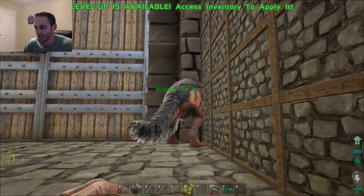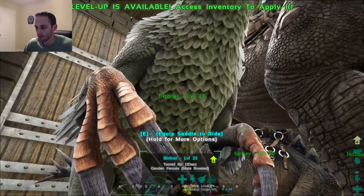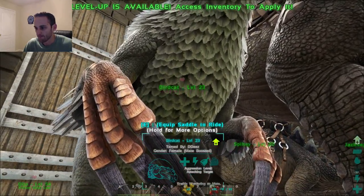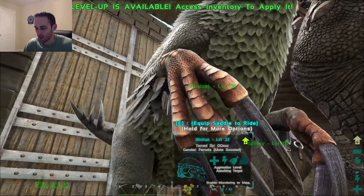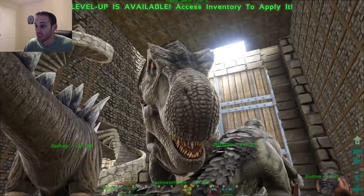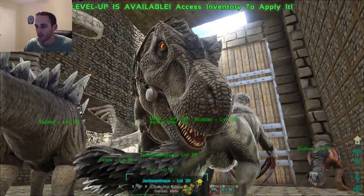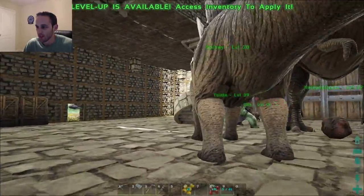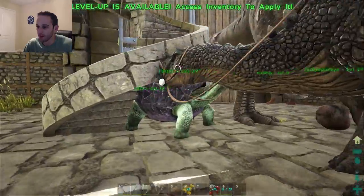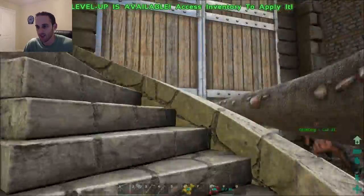As you can see, we have been taming a little bit. We've got a couple of what we call bird dogs and bird cats — not even sure what the hell the name of this dinosaur is, but it's freaky as hell looking. We've got the T-Rex, which is basically the big old meat gatherer right now. We've got a stego for getting some berries, I'm not sure why we tamed a turtle, but we've got a couple of dilos as well.